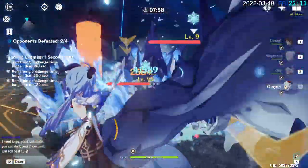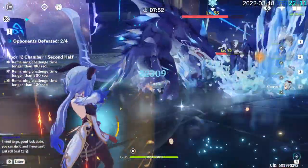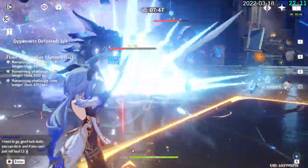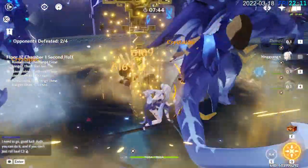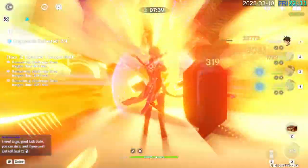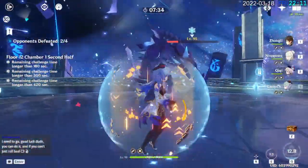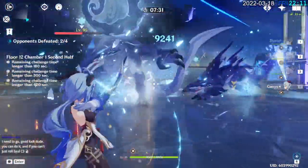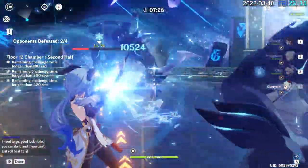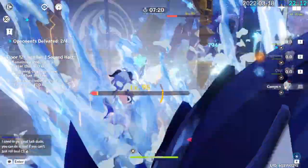Keep going hard on these guys. Refresh that shield. And then we go in with Ganyu — get her burst ready. Use her burst, use his burst. Use that shield, use her burst. Let's do some charge attacks. Get this guy — he has way more HP. Use that shield. Especially losing energy.